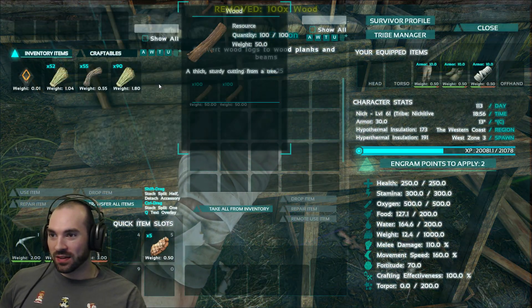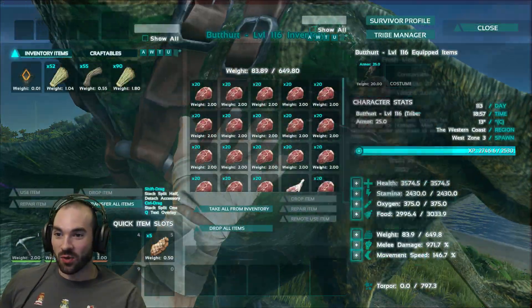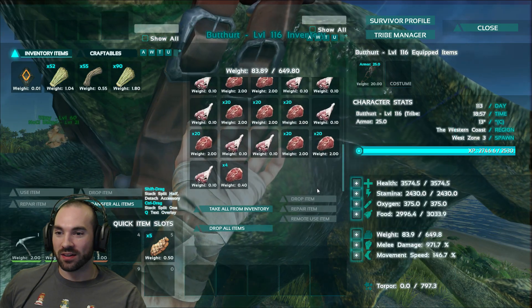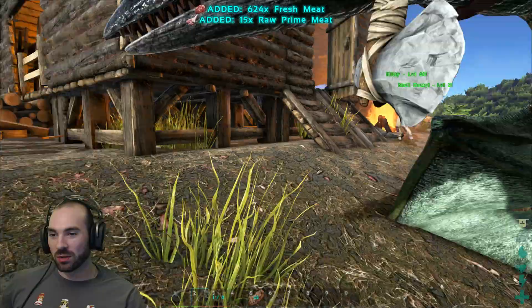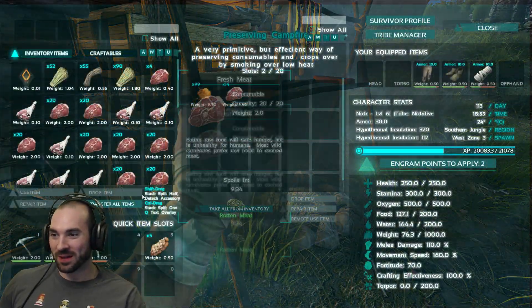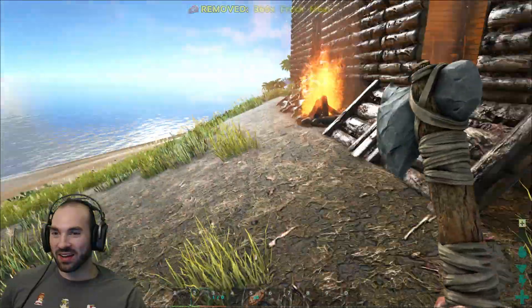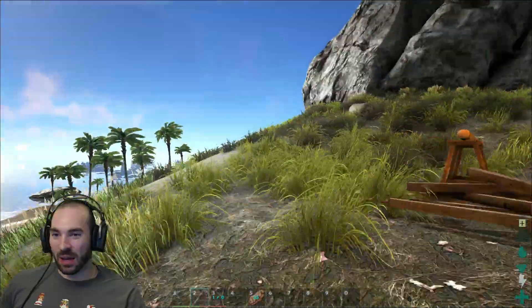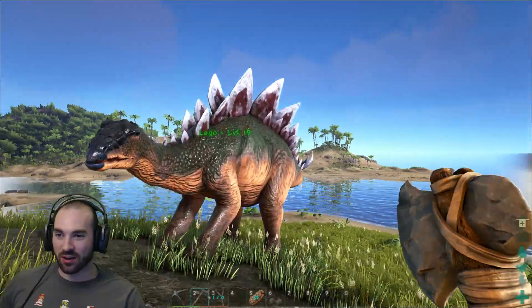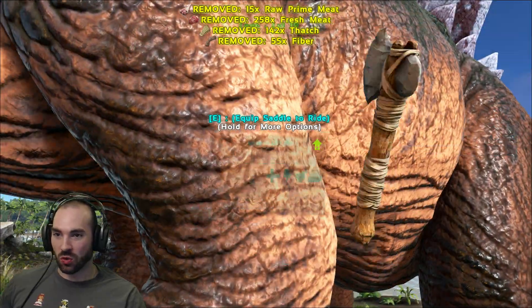Did you pick up your own dodo, Tasty? Yes, he's being weird. There's so much meat on here. I put all the hide and stuff I got on this Mickey. I'm going to put this meat in the stego fridge, apparently, for now — so that we have somewhere to store it that it's not going to go bad.